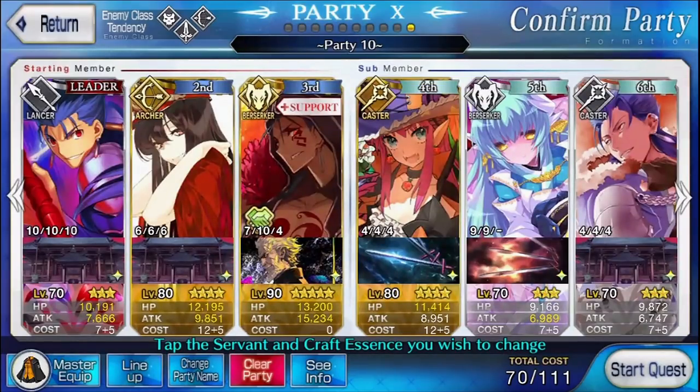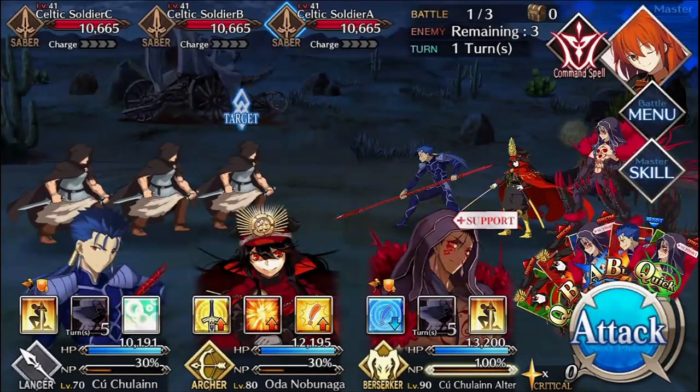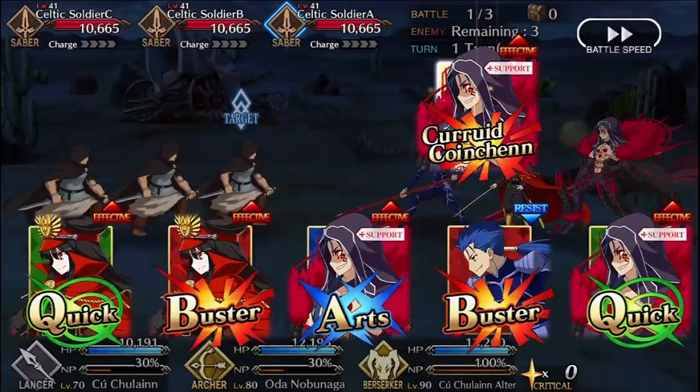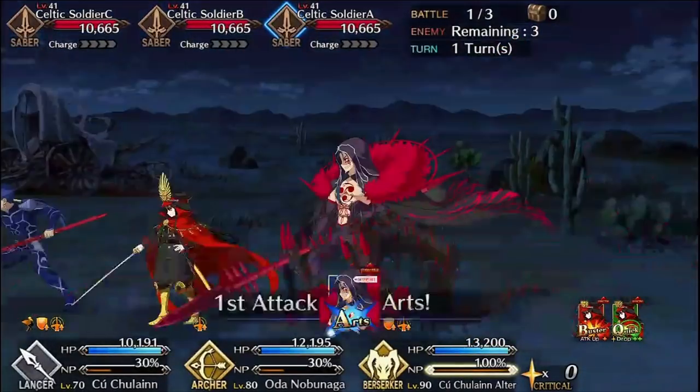For free-to-plays, bring Kuu and two Archers. The Archers can clear the Saber enemies in the first wave, and Kuu just needs to stay alive until the second wave where he can help clear the Archer enemies more quickly. For the Soul Eater itself, because it's an Assassin and Xuanzang isn't in the game yet, bring a really strong single-target support Berserker who can do massive damage to it. Use Plug Suit to bring him in manually, in case your frontliners all make it to the third wave.